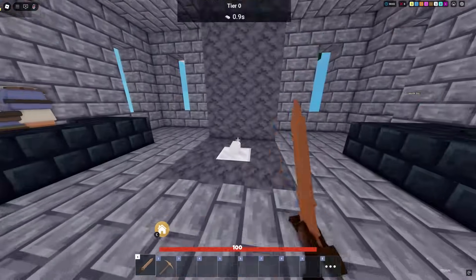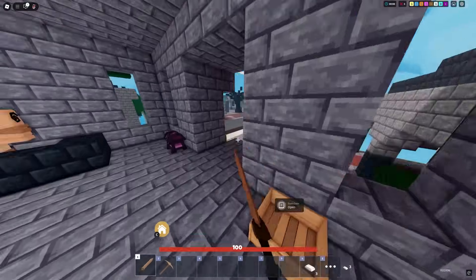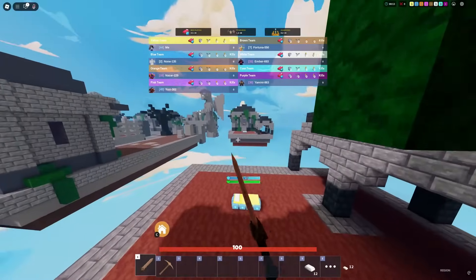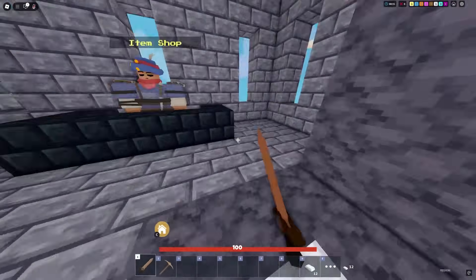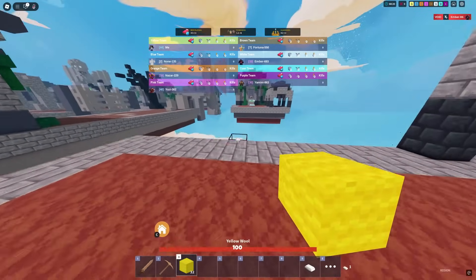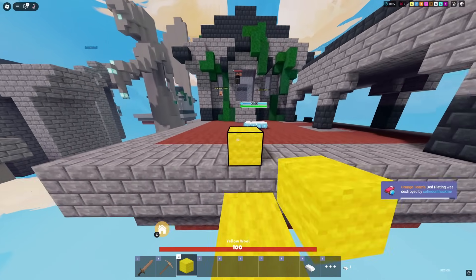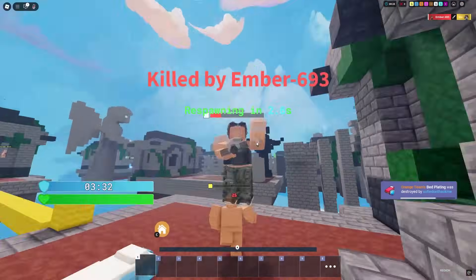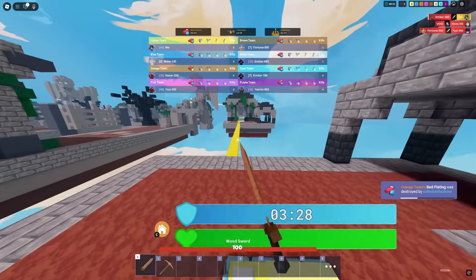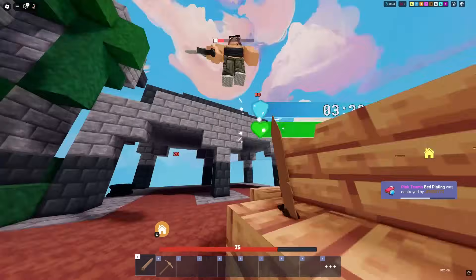Alright boys, we're back using the Lassie kit. Basically with this kit you can buy this lasso for 30 iron and use it to pull people towards you. It's really overpowered — really good for early game and useful for all stages. I think we're up against a Fortuna kit first. Actually it's white team, an Ember — interesting pick. I do need to retest the Ember kit because it's actually a lot better than what I rated it. They bought stone which is kind of annoying. They're protecting with wood — get out of here buddy, you're dead.